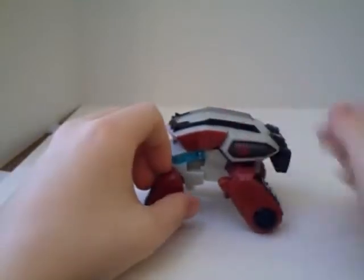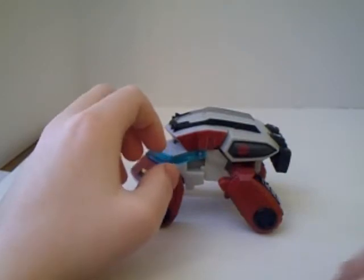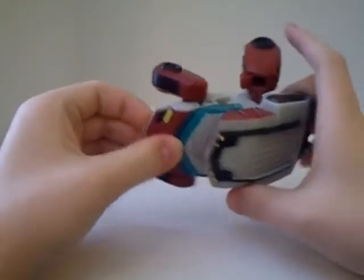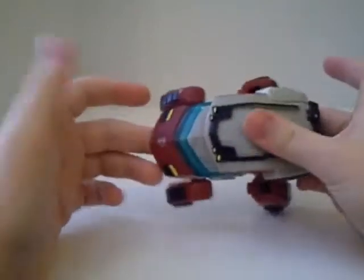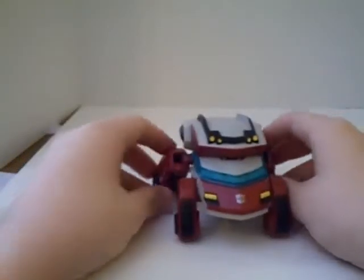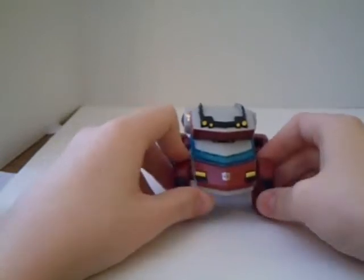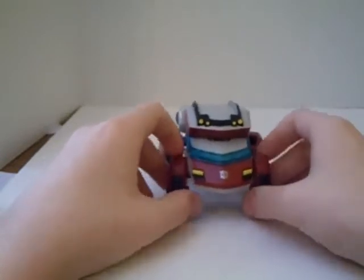They did show some pictures at BotCon last year of a repaint with a different head — Ironhide. Hasbro said they had the choice of giving a new head to Fugitive Waspinator or to Ironhide. The big animated guys decided to give it to Ironhide, because Fugitive Waspinator had the same head as Bumblebee at one point.